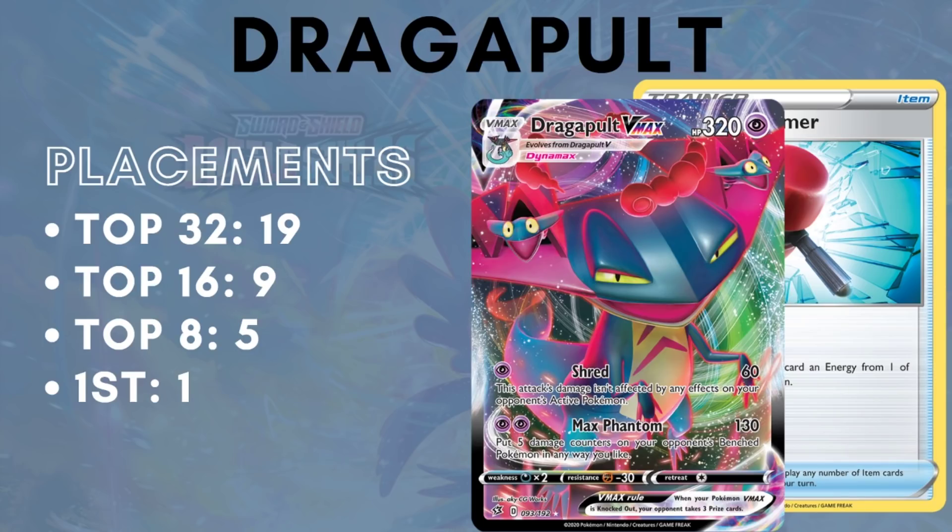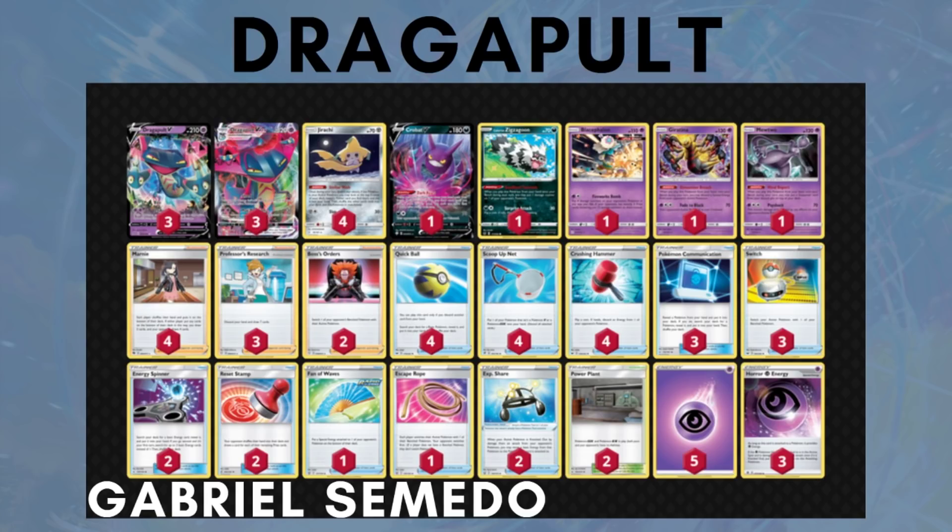Next is Dragapult, a deck I'm very happy is back in the meta. It's back because of the decrease in popularity of Eternatus, which is Dragapult's worst matchup. While Eternatus is on the down-low, Dragapult has been seeing fair success: 19 top 32 placements, 9 top 16 placements, 5 top 8s, and 1 first place. Dragapult doesn't gain a ton from Battle Styles, but some lists include Fan of Waves, Escape Rope, and Experience Share. Some decks combine Dragapult VMax and Urshifu VMax into a 'Urshifult' archetype, but I'm not listing that here as the same thing. Dragapult also gains a good matchup against straight Urshifu decks via Power Plant and Psychic Weakness — even if Urshifus play Jirachi GX, you can shut that off with Power Plant and swing for double damage due to weakness, and Dragapult is also resistant to Urshifu.